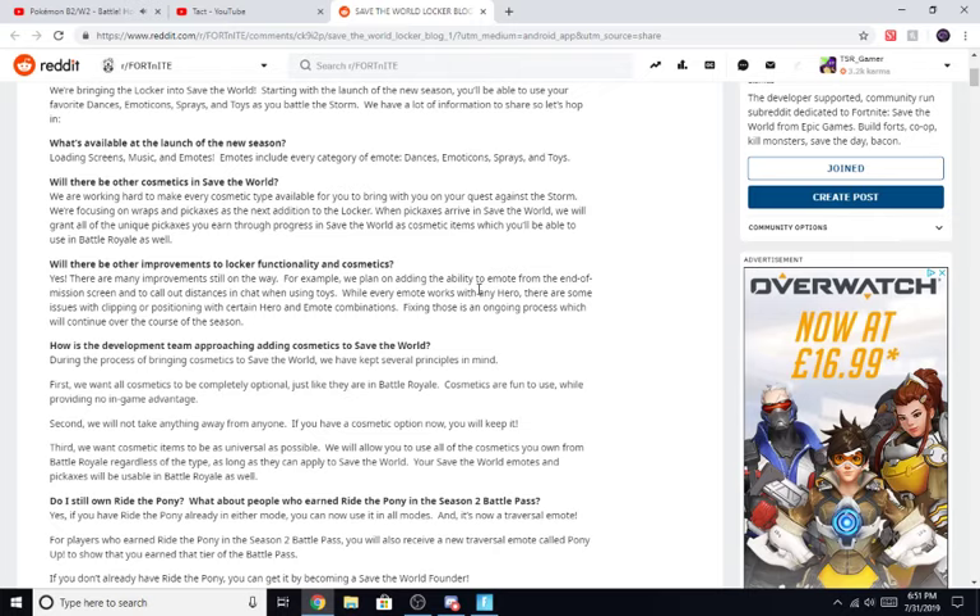Fixing those is an ongoing process which will continue over the course of the season. How is the development team approaching adding cosmetics to Save the World? During the process of bringing cosmetics to Save the World, we have kept several principles in mind. First, we want all cosmetics to be completely optional, just like they are in Battle Royale — cosmetics are fun to use while providing no in-game advantage. Second, we will not take anything away from anyone; if you have a cosmetic option now, you will keep it. Third, we want cosmetic items to be as universal as possible. We will allow you to use all cosmetics you own from Battle Royale, as long as they can apply to Save the World — so that does not include outfits. Your Save the World emotes and pickaxes will be usable in Battle Royale as well.